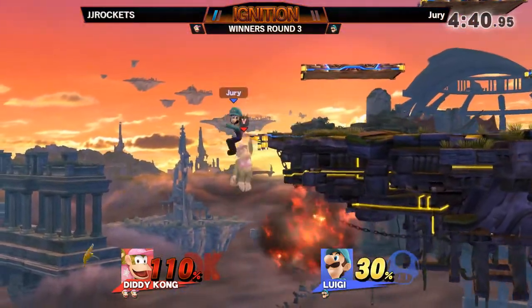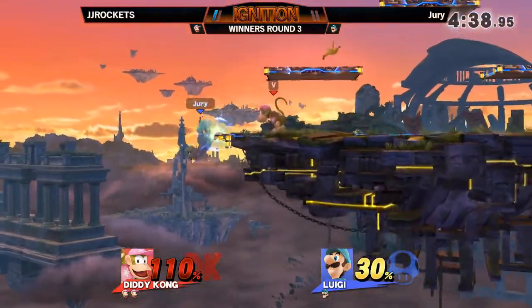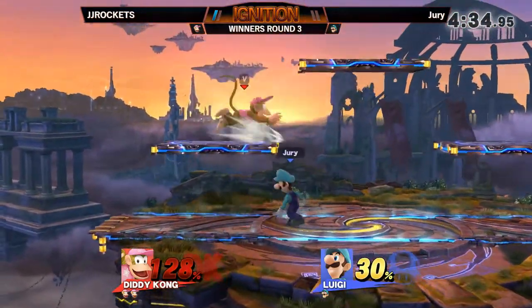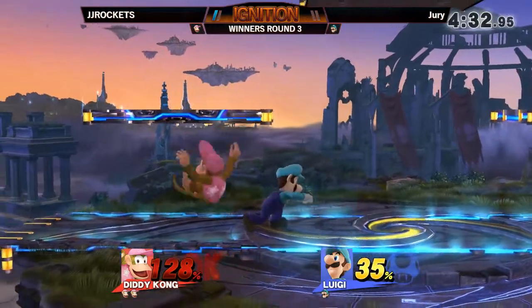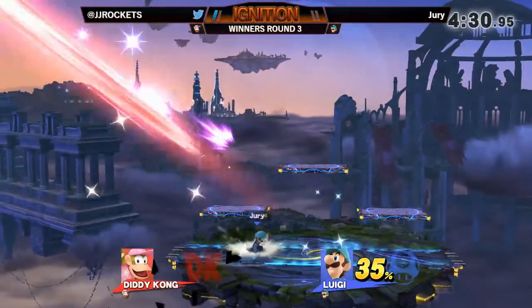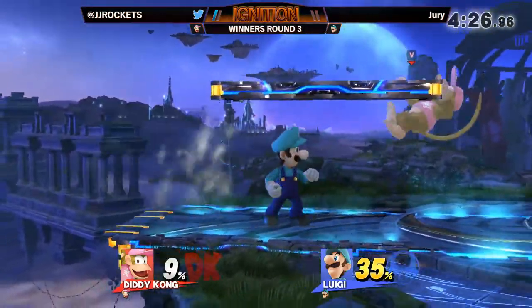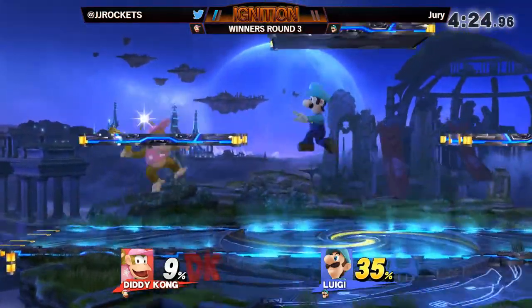He's brought it back to like 110% now. He tries to go for the edge right there, a little bit late, but the nair is gonna come out and just save him. That was a really good frame trap. He gets him on the back part of that little break dance — smart. He saw where JJ was gonna be landing, and even got a little bit of charge on the down smash, which is surprising.